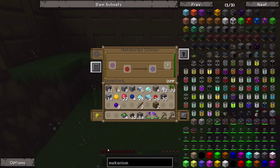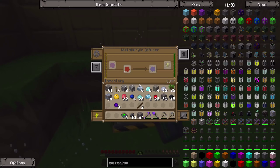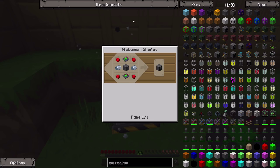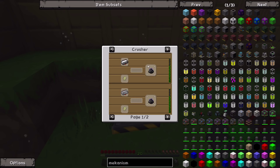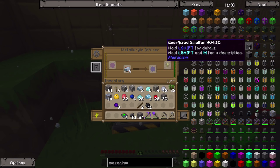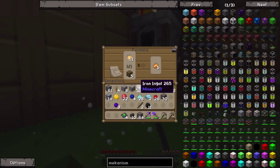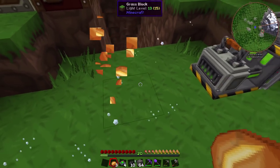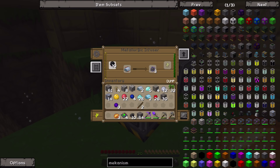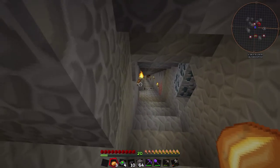We should now almost be able to make one of these. We do need some steel, so we're going to throw some iron in with some wood as fuel. We might have to go get some more iron. Four iron in that should get us four enriched iron, which we combine with four more coal to get the steel dust, which we then smelt to get four steel for the machines. We're going to need four more steel for the Energized Smelter too. I'm going to go do more mining to get more iron - let's try and get eight steel worth.